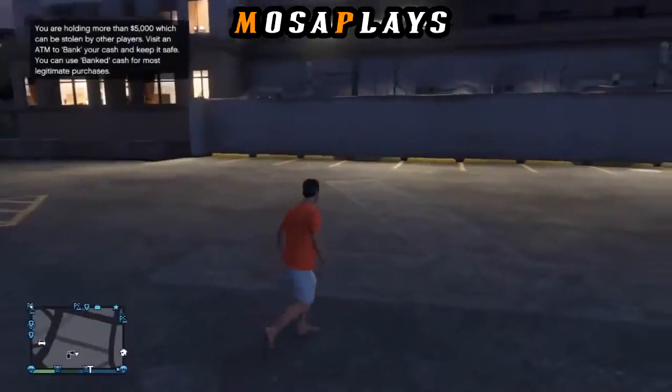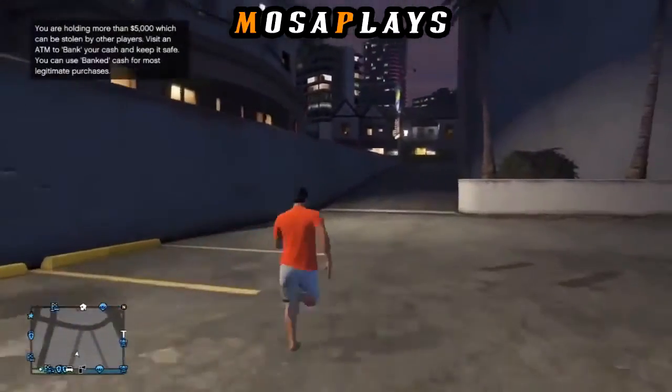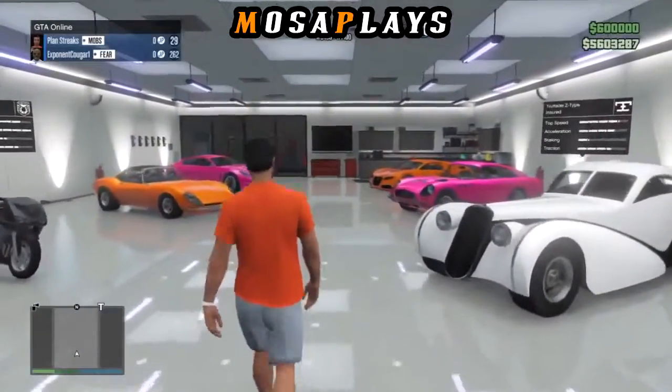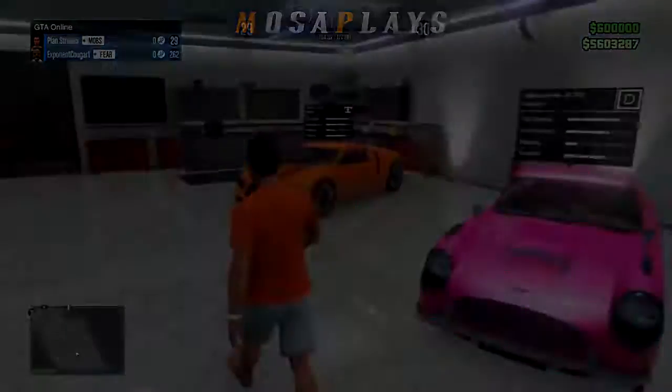I'm taking you guys back to my garage to show you that my Adder is still in there and I'm holding six hundred thousand. As you can see, all the way in the back is my Adder, and if you look in the top right corner you'll see six hundred thousand. All you have to do now is just repeat the process. See you guys later!